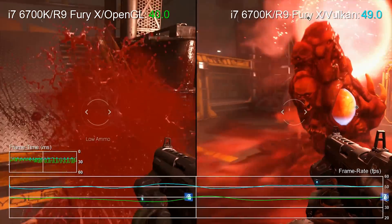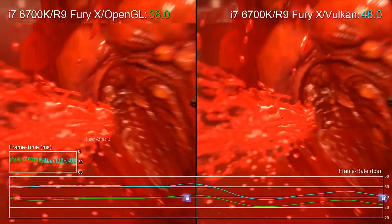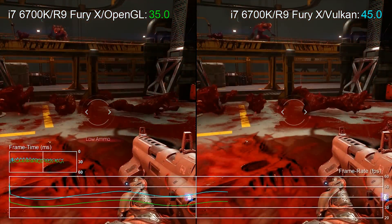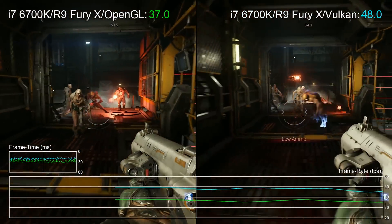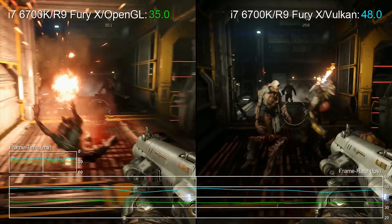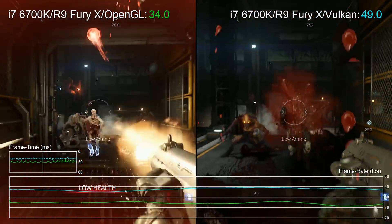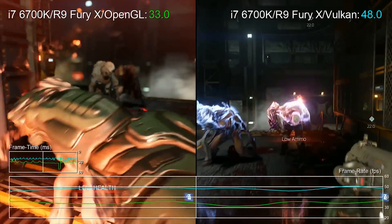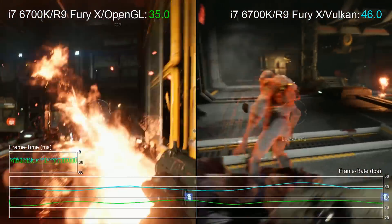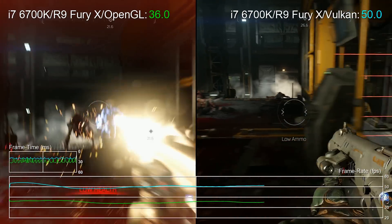I think you said it's somewhere between the difference of a 980 and a 980 Ti in terms of performance here. I'm seeing 36.6 average on OpenGL and 48.8 on Vulkan, and that is a straight 33.3% improvement there, which is absolutely remarkable, especially for 4K. Typically you would see much lower increases at a higher resolution, so 1440p would be quite remarkable too.